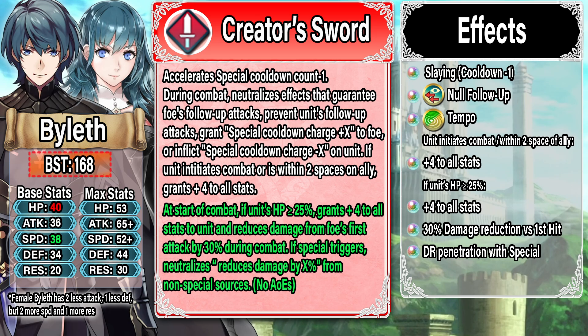They are missing some things like true damage based off speed, but it's not that big a deal and these units are going to perform really well. You're going to want Attack Speed Finish on them — it's going to work really well because they'll pretty much always be able to retaliate or get off Ruptured Sky, so extra healing and true damage is great. They also have an open B slot since NFU and Tempo are in the weapon, so you can slot in Close Call 4, Bulwarks, Lulls — all amazing options. It's just an amazing refine and I'm very happy for the Byleths.